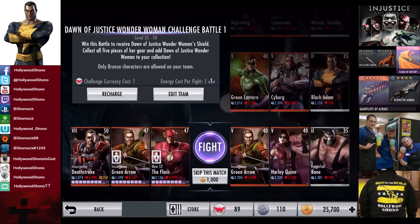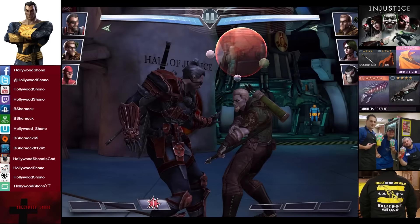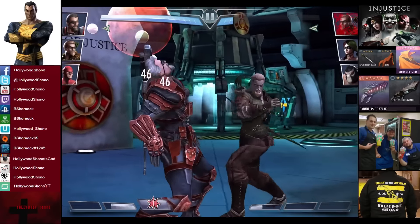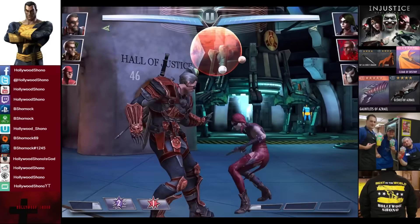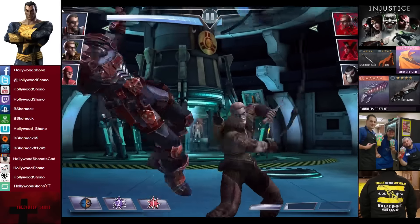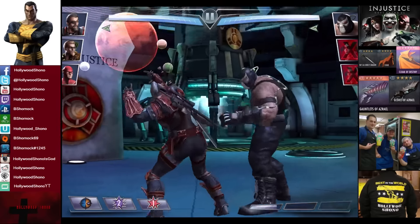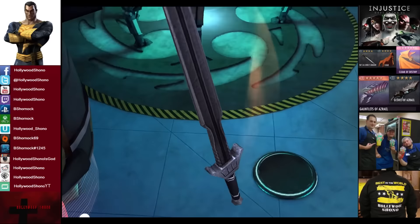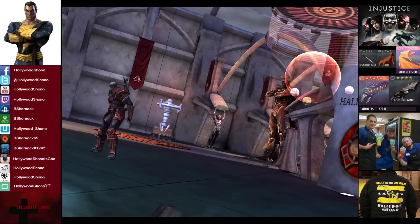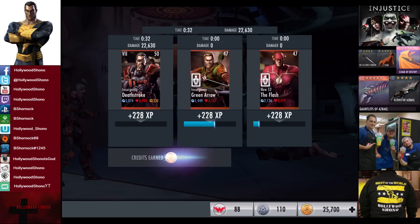In the third matchup we have Insurgency Green Arrow, Harley Quinn, and Nightfall Bane. Skip the match is 1,000 credits. It is super tempting to buy two upgrades for Wonder Woman — that would put us at Elite 7. Green Arrow pretty much dried up; no reason to use light attacks further. Harley Quinn comes in — it is a softer card. Harley Quinn is gone. Green Arrow almost at one bar; he's not going to get there. Eye for an Eye will easily get rid of Nightfall Bane. 13,213 damage for the victory in the third fight — 228 XP, 540 credits.